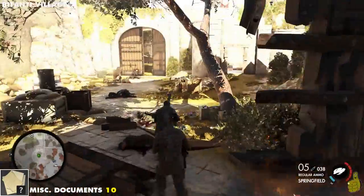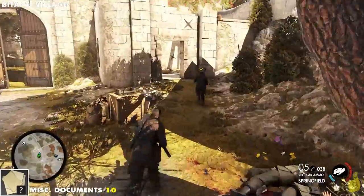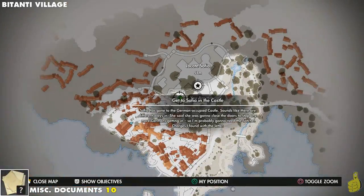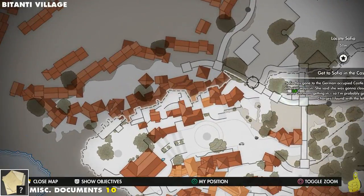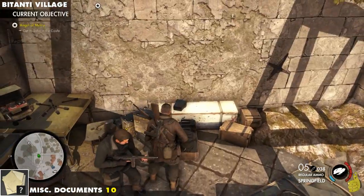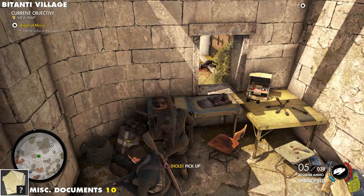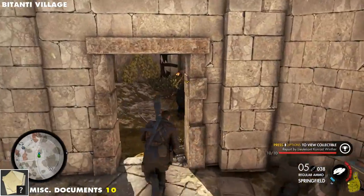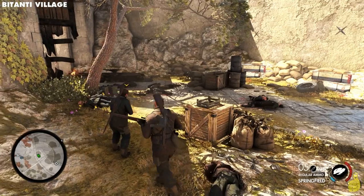There's a secondary wall that you have to take out, so don't take out that next wall first — go and get this collectible, which is in this little room on the right-hand side. It's kind of hard to miss actually. Miscellaneous document 10 of 10, and that actually concludes all of our collectibles.